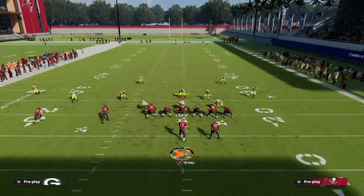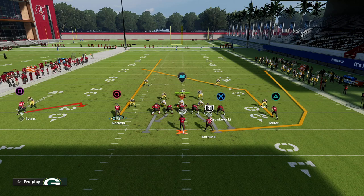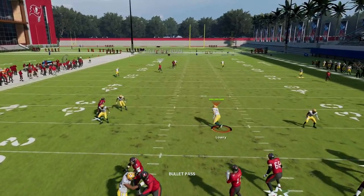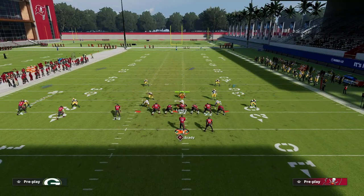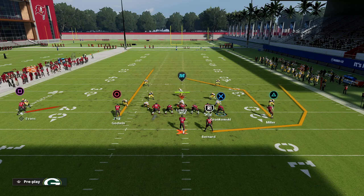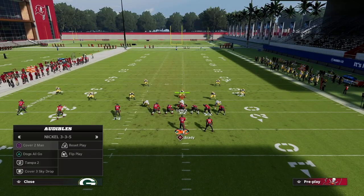Against Cover 3 out of X Spot, audible to X Spot, wheel the running back, streak Chris Godwin, and leave Mike Evans on his route. The post crosses the face of the safety and you can fit it in the pocket between the third and the outside zone. Cover 4 does a decent job defending this second setup, so here's an alternate version: block the tight end instead of the running back, streak the circle receiver instead of hitching him, and put the square receiver on an underneath route — the inverse. Against Cover 4 you can still pass-lead it over the top; Cover 2 and Cover 3 are also beaten cleanly.